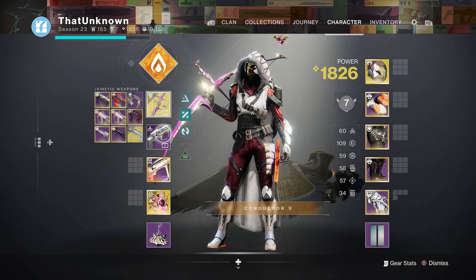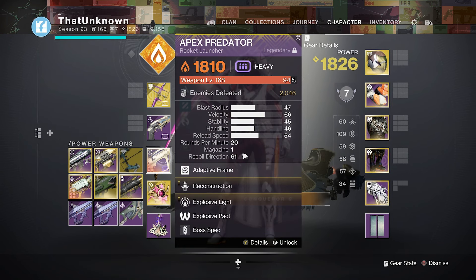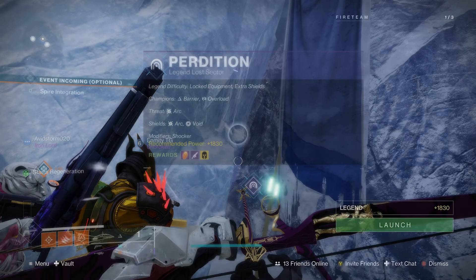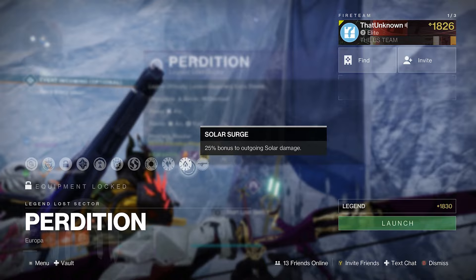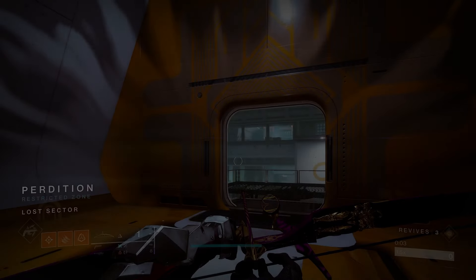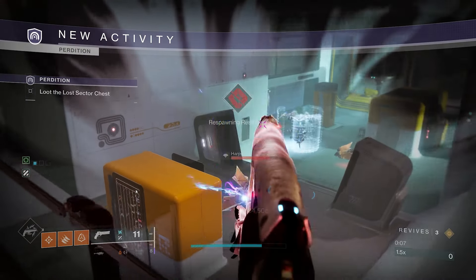This is what we're rocking today: the Wish Ender for all our anti-barrier needs, the Waking Vigil just to have something that destroys arc shields in case we need it, and then the Apex, which is going to deal with all the overloads and enemy enemies we got to kill. Our surges are Stasis and Solar Surge and then Overcharge Fusion Rifle.